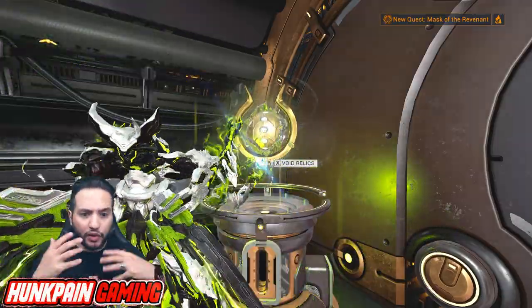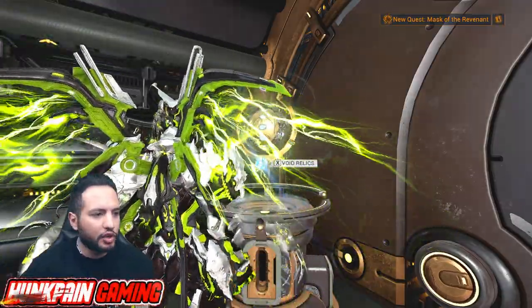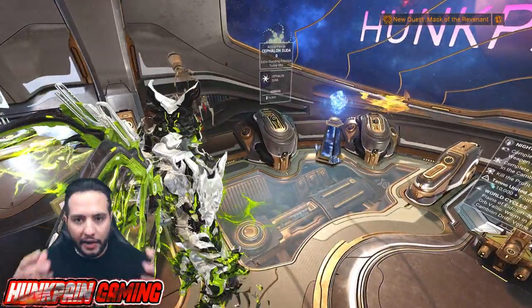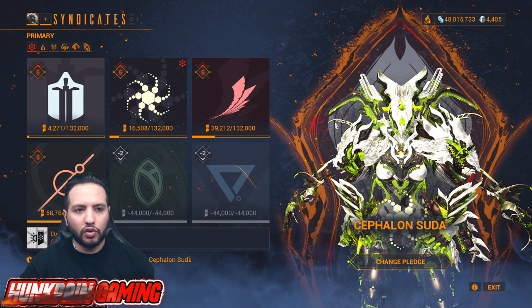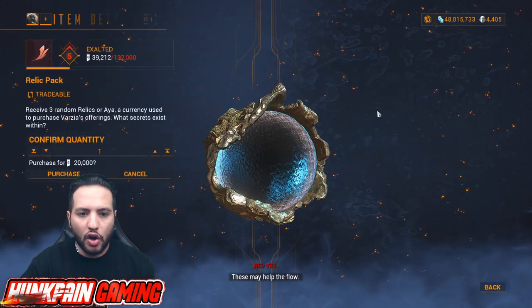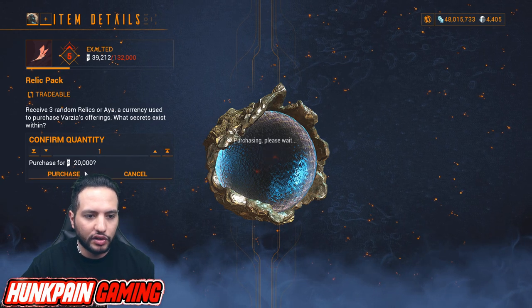So this is like if you want to farm the old school way. Now let me show you how to get the Relics easier, but you can run out of resources. First thing you want to do is check your Syndicate — check how much standing you have with your Syndicate — go to Relic Pack and raise the quantity as much as you have.